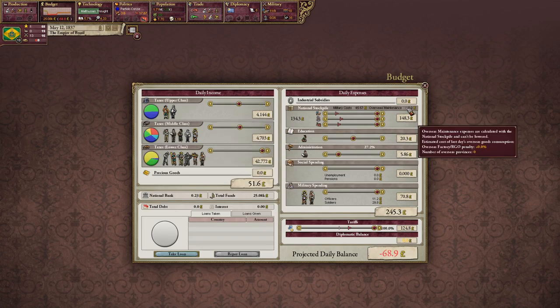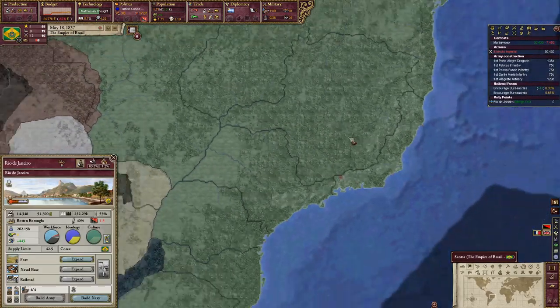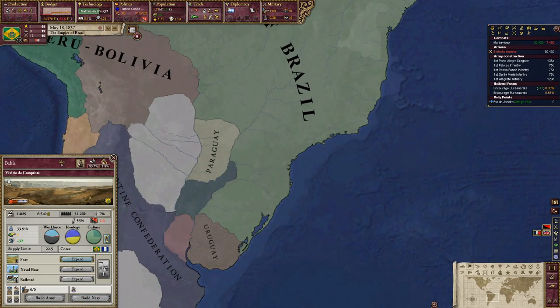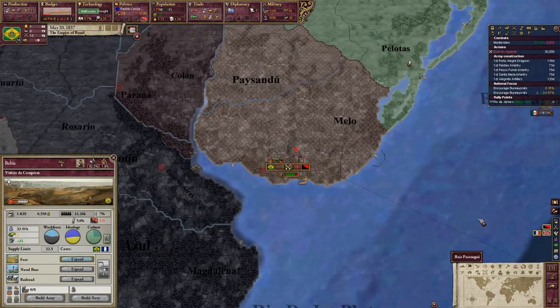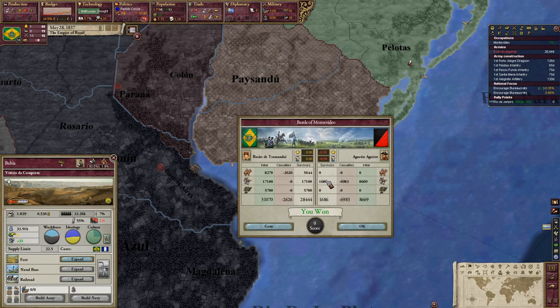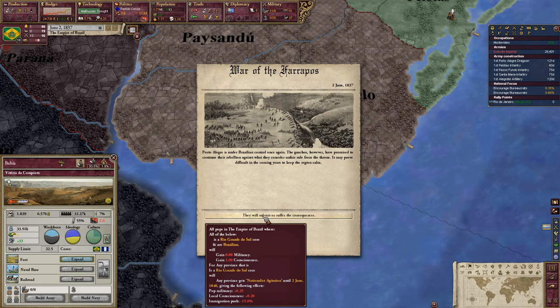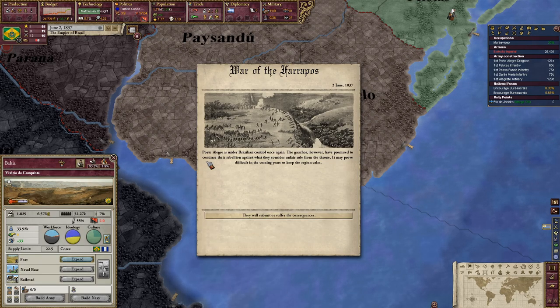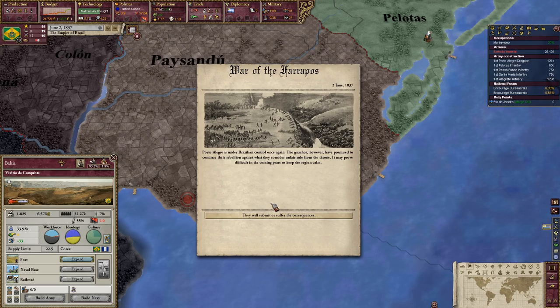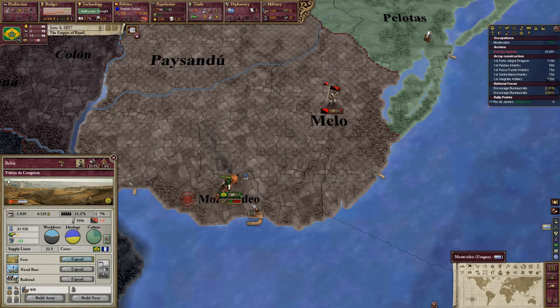Right now it's costing us quite a bit, so maybe I'll lower the budget a little. You guys doing okay? Good, good — attacking their enemies. I'll get rid of some overdone brigades that can't support any more divisions. Porto Alegre is under Brazilian control once again. The Gauchos, however, have promised to continue their rebellion against what they consider unfair rule from the throne.